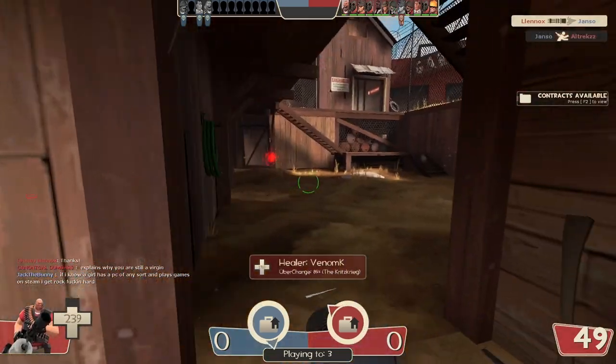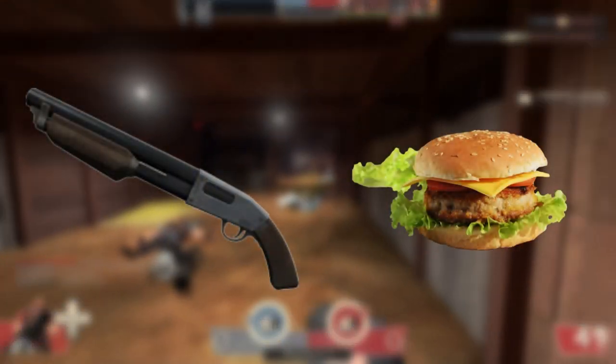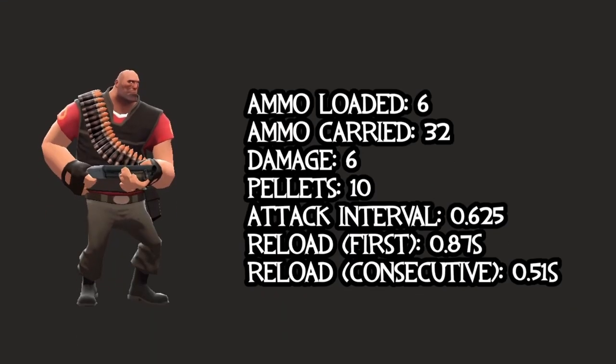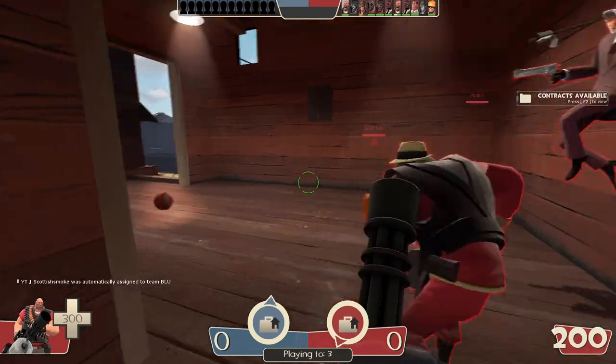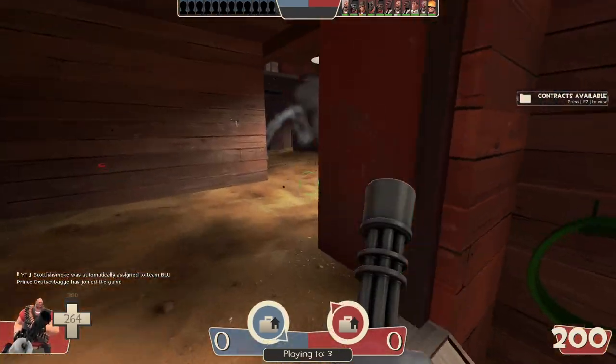Let's jump to his secondaries. The Heavy has two different types of secondaries: the shotguns and the lunchbox items. We'll start with the shotgun. With the shotgun, you can have 6 ammo loaded and carry 32 in reserve. You do 6 damage per pellet, which means hitting all your shots does a total of 60 damage. You attack every .625 seconds, reload your first pellet every .87 seconds, and reload every shell after that in .51 seconds.